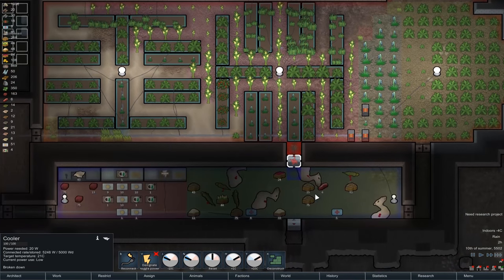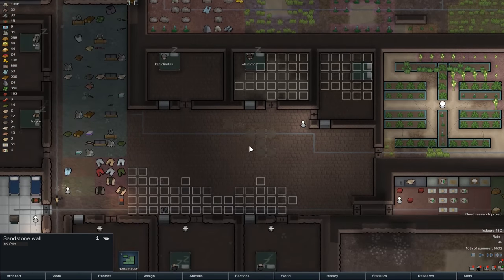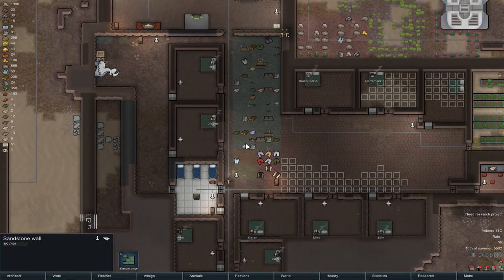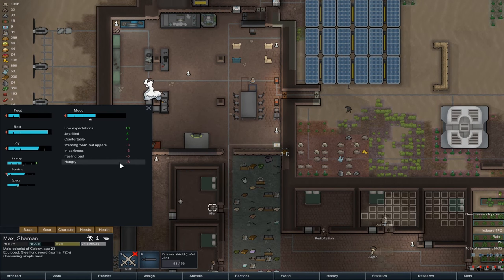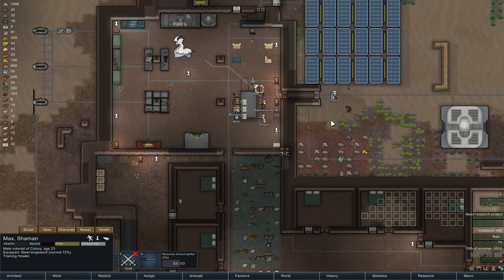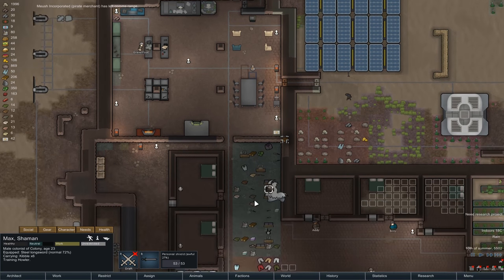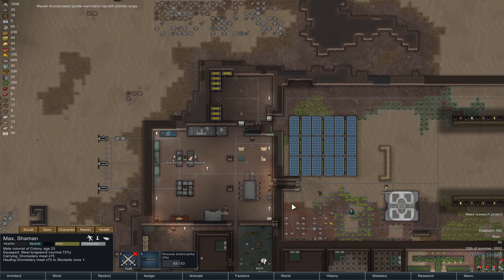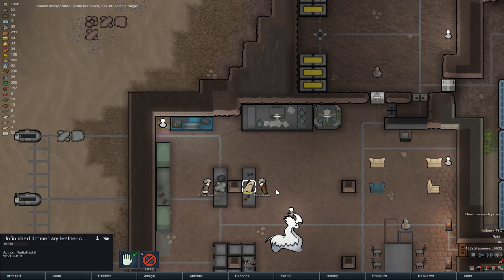I'm not even sure that one should be on — no, it's not on, turned off, so that doesn't matter. That is for the winter months. Other things on the list — what have we got? Air vents, Thrumbo foods, common room. Skill-capped meals. Max's bedroom floor — let's just check and see what he reckons. Well he's not complaining about his bedroom — that's fine. People still trying to train the Thrumbo to haul, with limited results. Radish — tailoring like a boss.